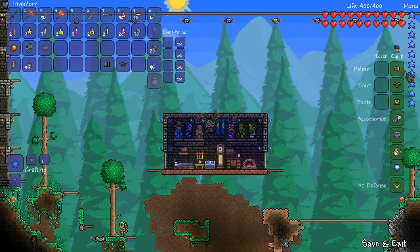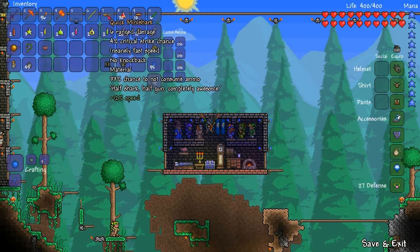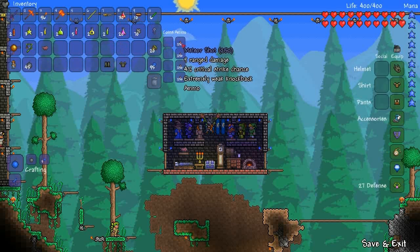So yeah, let's see how this goes. As you can see, I've got a ton of potions lined up: Thorns, Ironskin, Night Owl, Regeneration, Shine, Swiftness. And I've got a Mini Shark — quick Mini Shark — loaded up with a thousand rounds of Meteor Shot.